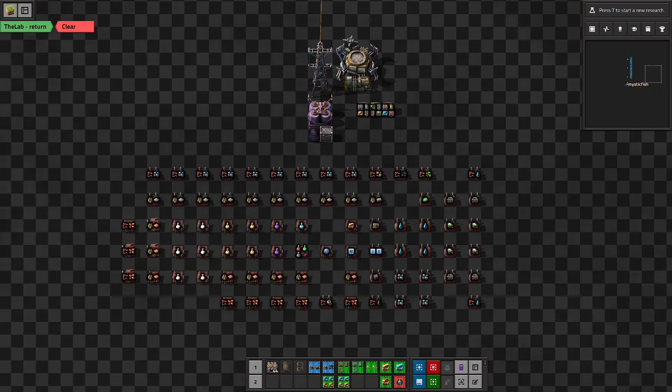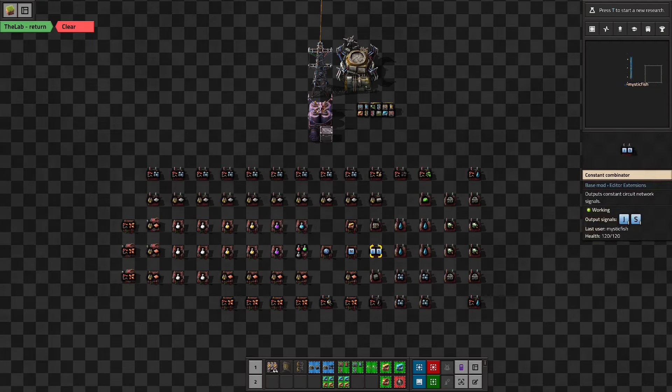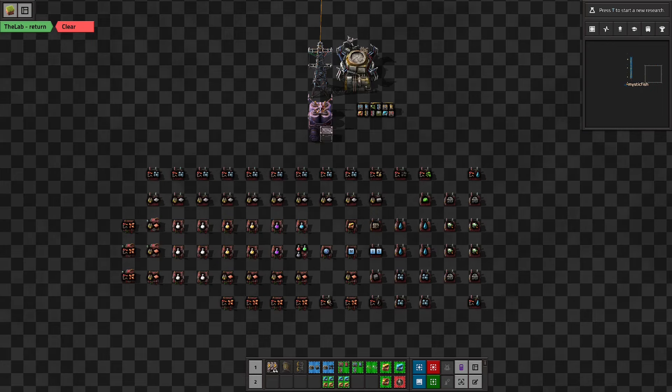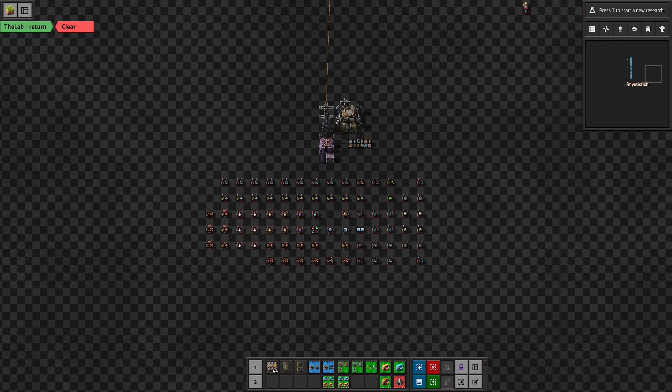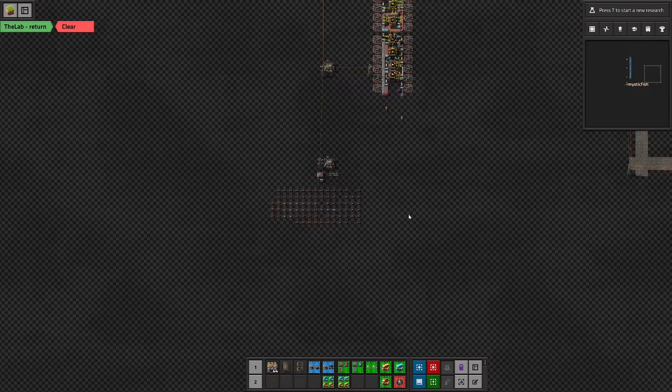Hey there everyone, this is MysticFish and welcome to episode 24 of our Factorio series on Designing an Expandable Base. Last episode we looked at our steam power, and what I want to do this episode is to look at our module production. Module production is going to be one of the first things we upgrade when we have the opportunity, because this is eventually going to be the thing that limits our ability to upgrade the base — it's how fast we can produce modules.